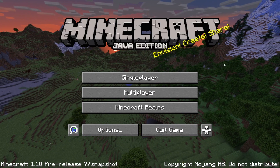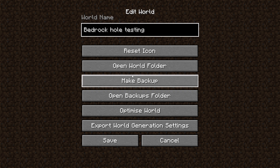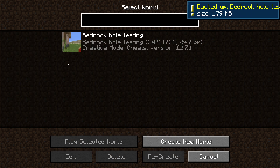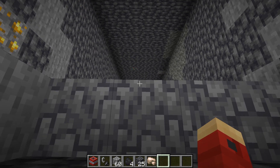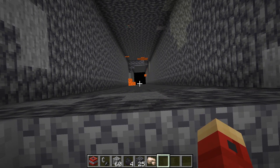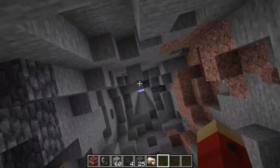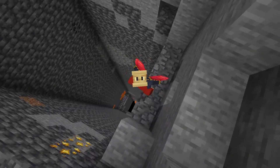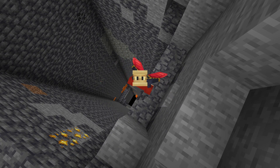And here we are in pre-release 7. I'm going to speed this up a bit because it takes a while to load. And this is what we get — the hole right through to the void. It looks like everything has generated around the hole, except for that one bit there where a geode has generated out into it a bit.